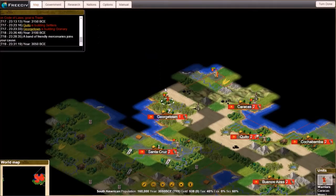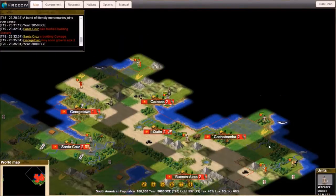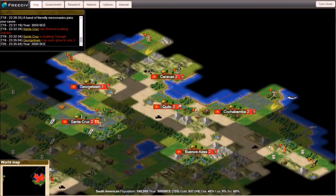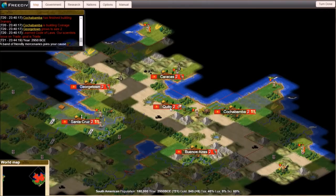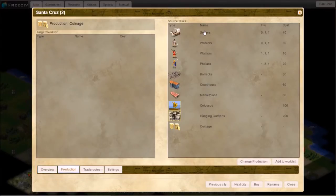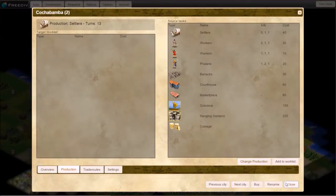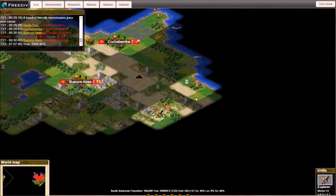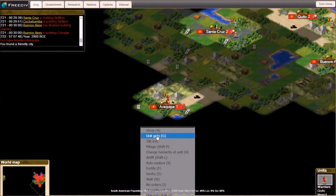We have found a few units — I've got a couple of legions discovered in huts. I just have the one explorer; the legions are exploring with me. The granary is done and now it's time to build the settler. Buenos Aires is still building coinage right now, which is a mistake, but we'll fix that in a second.